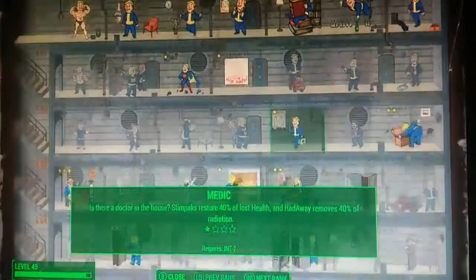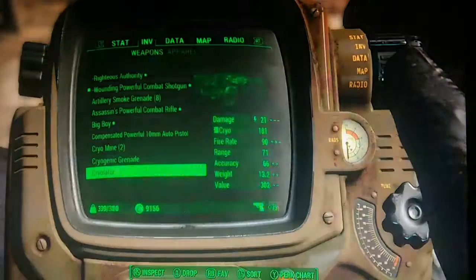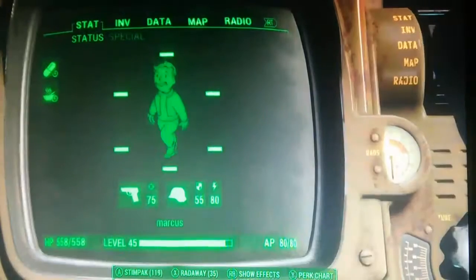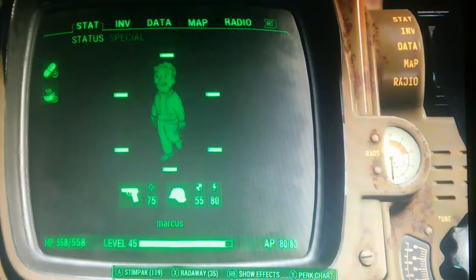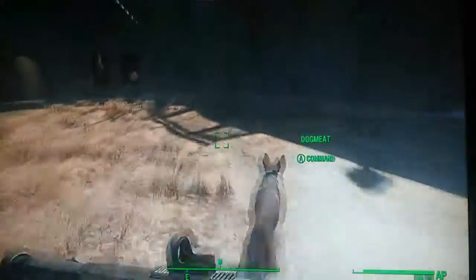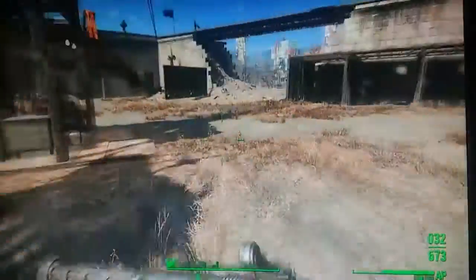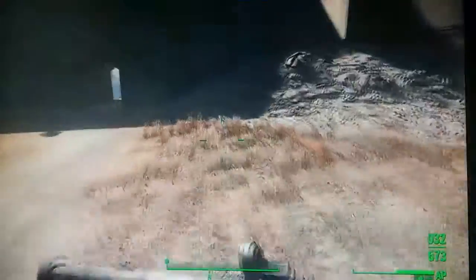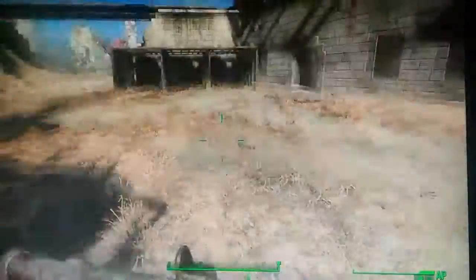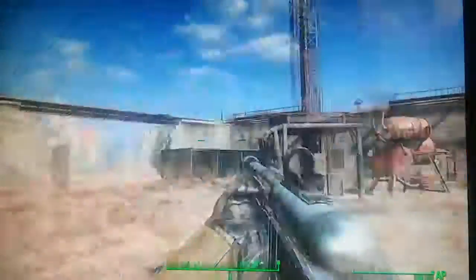Medic is pretty close to the top of the intelligence tree, so it's easy to get if you invest a few points in intelligence first. I mostly use stimpacks — right now I have 119 stimpacks and 35 Rad-Aways. I end up losing a lot of health in my tips and best weapons videos, which is why I rely on stimpacks so heavily.